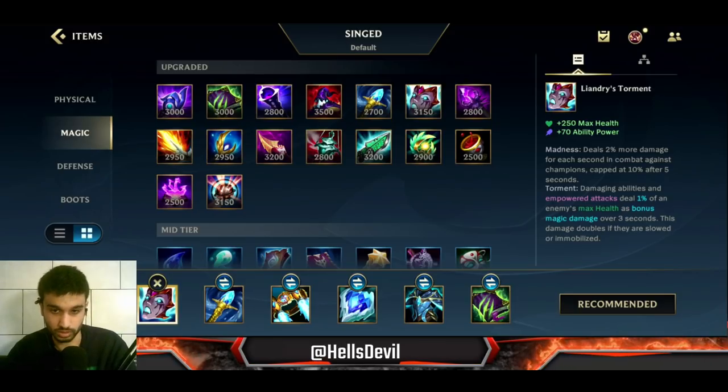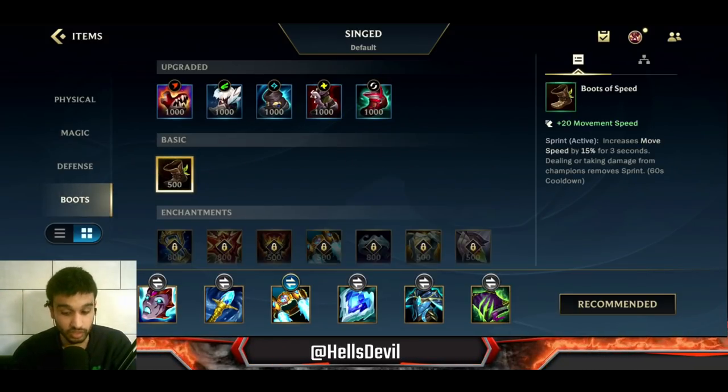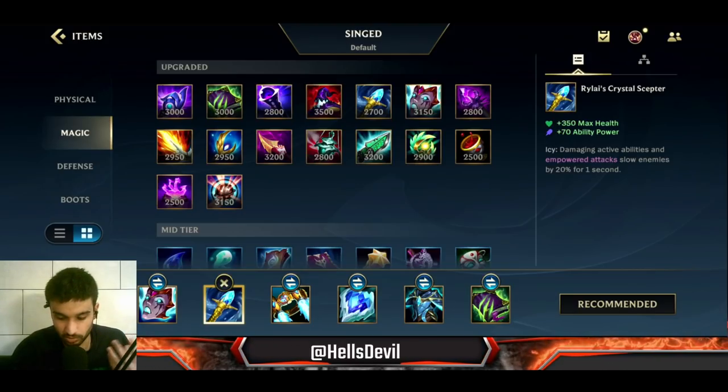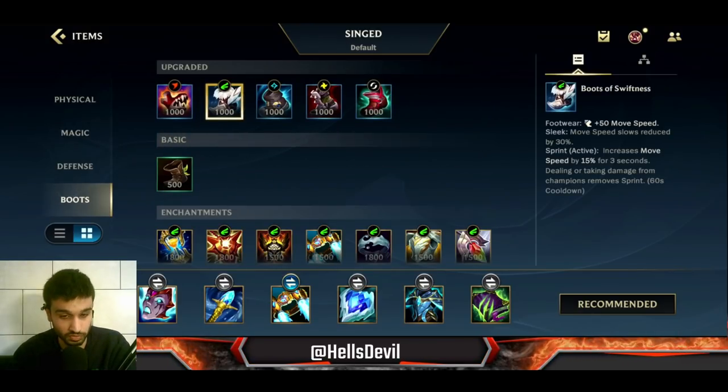So start with Liandry's - it's going to provide you a lot of value. After Liandry's, get boots. Get tier 1 boots and get Boots of Swiftness. I really recommend Boots of Swiftness on Singed.